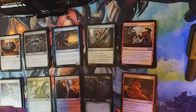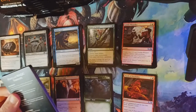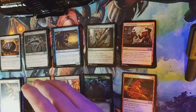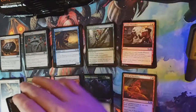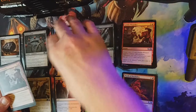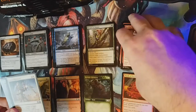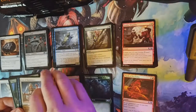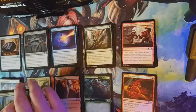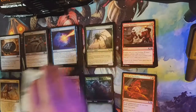There were so many good reprints in M21, and with the power level of the mechanics and creatures, I just think the format is bonkers right now — until, and maybe even after, rotation in September. It just seems like there are too many good cards between Throne of Eldraine and Ikoria. Theros was kind of meh, but Core 21 is just a solid, solid set.